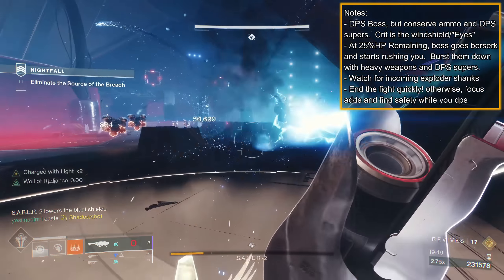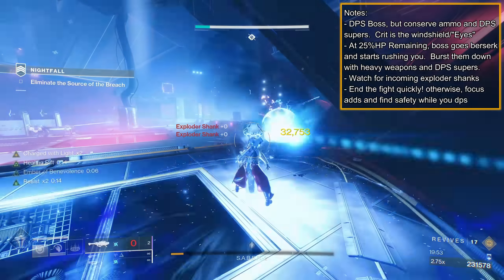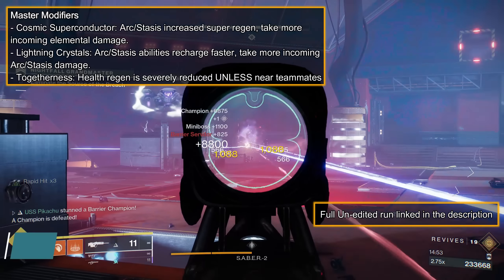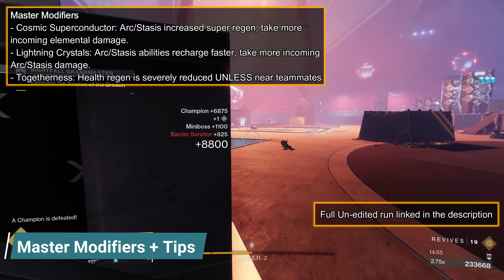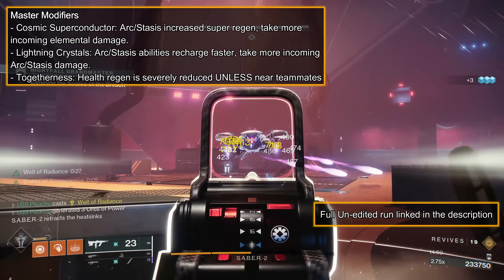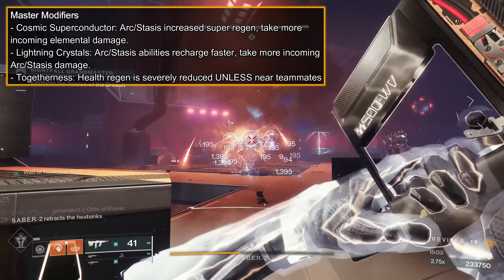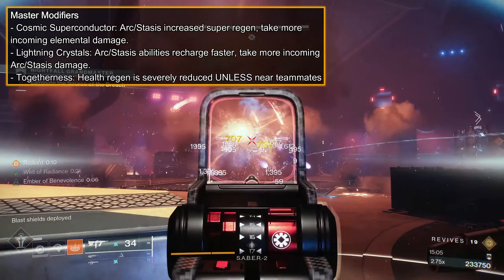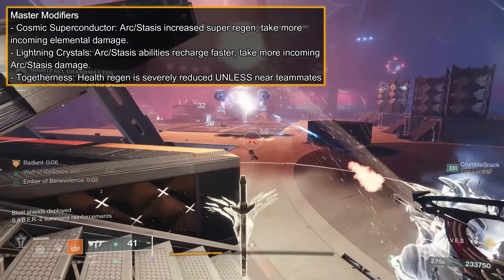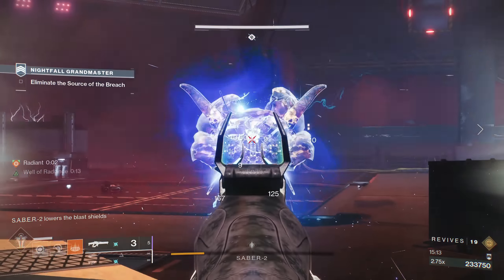Congrats on defeating the beast! Give it more tries if the Warsat in the first room proved to be tricky for you. Play slow, as a team, and be aware of your surroundings and ammo supply. If instead you were doing this on master difficulty, it adds the rotating positive/negative modifiers: Cosmic Superconductor or Lightning Crystals. Arc and Stasis ability regen is increased at the cost of more incoming damage. And then Togetherness: health regen is severely reduced unless standing next to teammates, so put on Arc storm grenade spam builds and stay together. The strike should play as normal, if not faster.